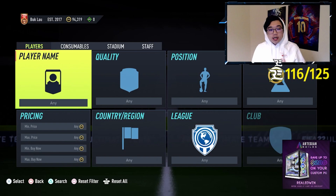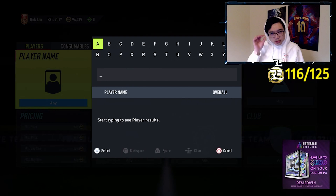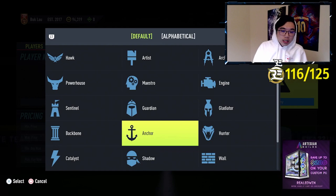So my favorite way to trade is actually chemistry style trading. If you guys have been watching me for a couple years, you already know that. So I'm going to show you guys in a quick video. This works one of three ways actually: a hunter chemistry style, shadow, and then anchor works to a lesser degree. So we're going to stick with the first two — hunters and shadows for this one.